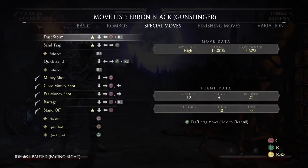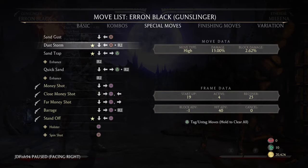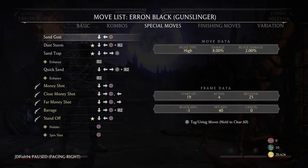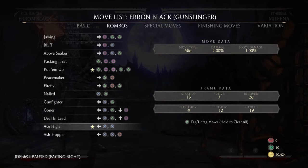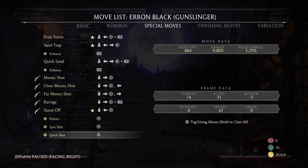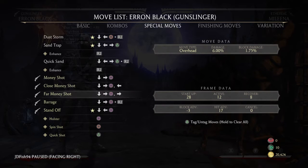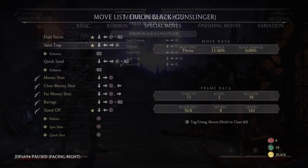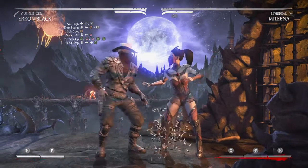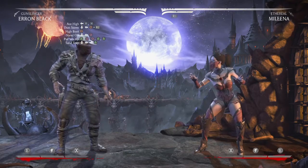So moving on: we're going to do back three three into EX down back four — regular down back four works fine, this just maximizes damage. After that we're going to do a standing four into another one — again regular works fine. After that we're going to do another back three three into standoff stance two, and finally we're going to end it with the 21122 string into the sand tackle. I'm also going to be using EX caltrops just to show you the max damage this can do. Let's get started.